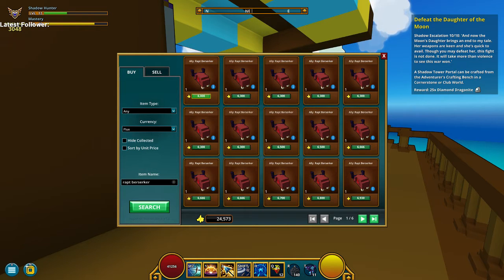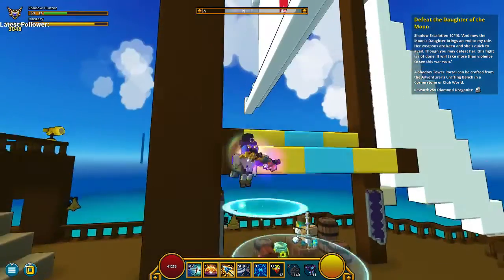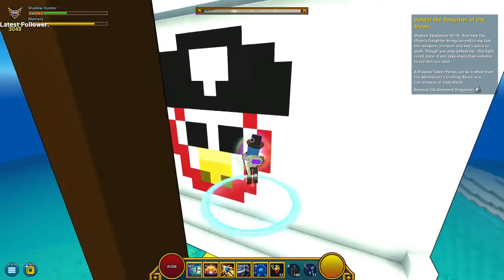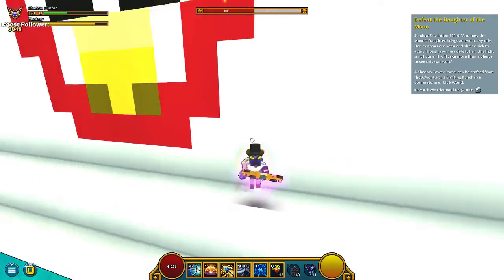But if you don't want to use 6,000 flux, you can also go to a Drowned Worlds Uber, and you can find these merchants on ships with a parakeet on a white sail.